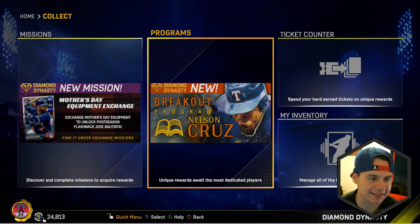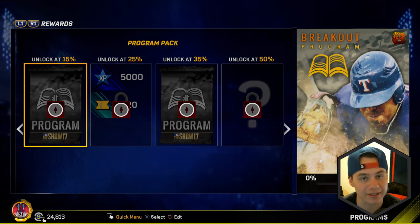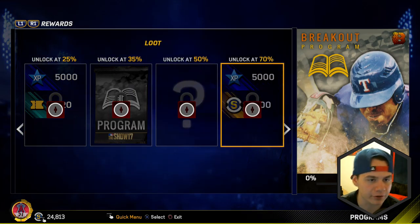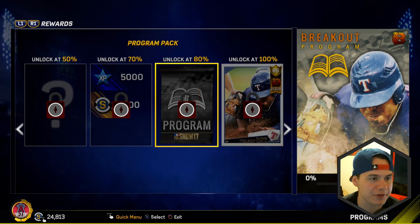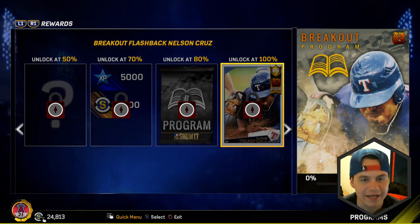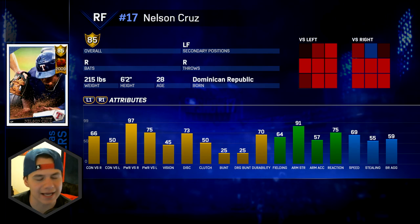We're going into the programs because we got a brand new breakout program - Nelson Cruz getting his own breakout program. At 100% you get Nelson Cruz breakout, 85 overall. Taking a look at his stats, he's got 66-50 contact, so not very good contact, but look at that power against righties: 97, and even 75 against lefties is pretty good. His vision is middle of the road, discipline's pretty good, pretty good fielding, arm strength and speed around 60 to 70.